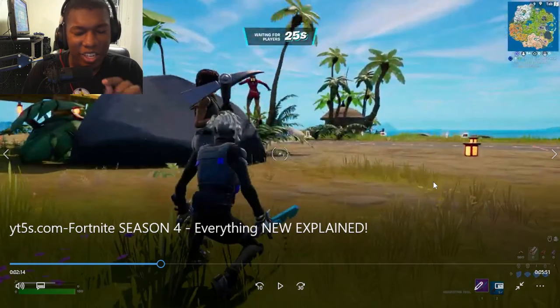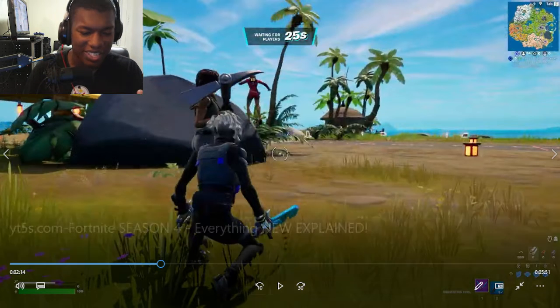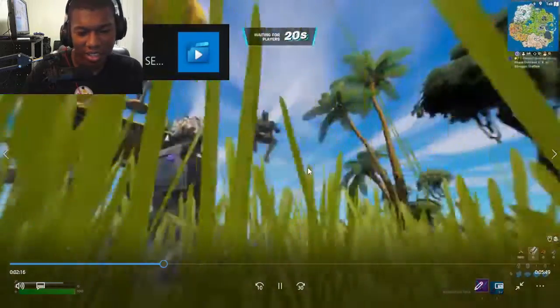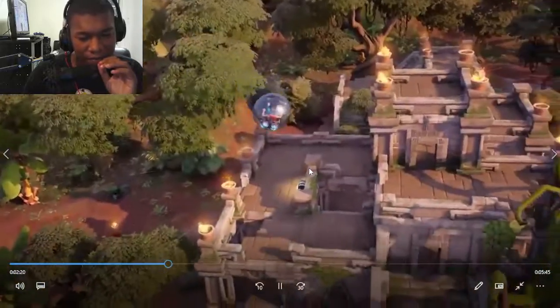I've seen clips on Instagram where players slide and bump enemies — like bumping people off the blimp — and it's absolutely hilarious. You can now kick enemies while sliding. It may not seem like much but players are going to use this for some insane plays. With the new season we also say goodbye to old crossovers such as Indiana Jones.